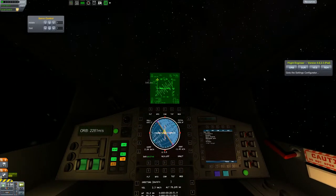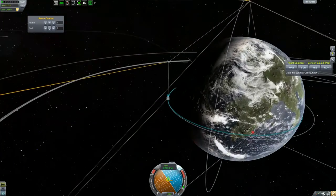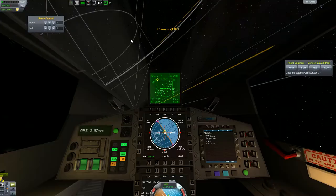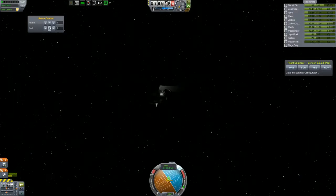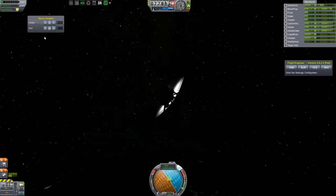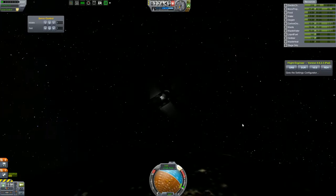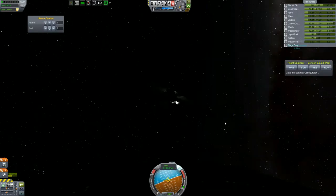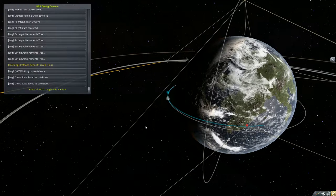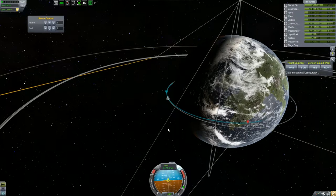Are we pointed retrograde? Now we're pointed retrograde. Go into map mode and begin our deorbit burn. I don't know how far this should be, so I will put it there. I'm gonna click save now and then we can make changes later. Just because otherwise I won't be able to see, I'm going to unfold these wings and then rotate them back to their normal position, then turn around and point prograde. Let's quick save here — I had an issue last time I tried recording where it just didn't save properly and the game broke.